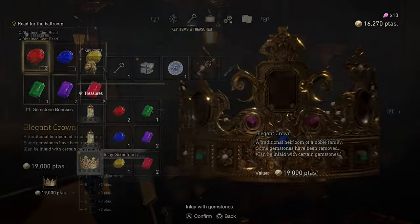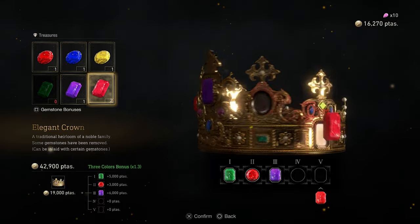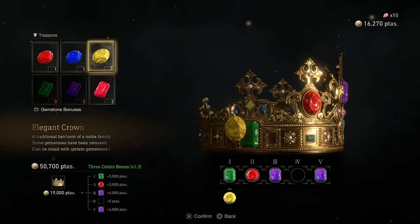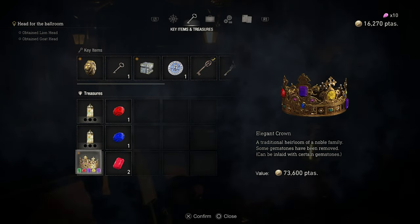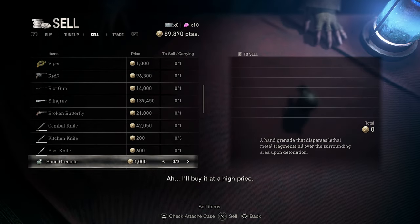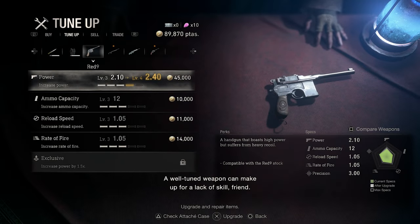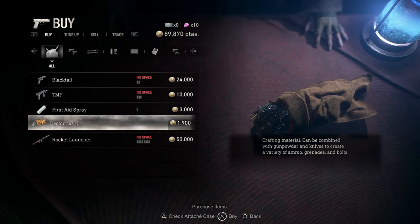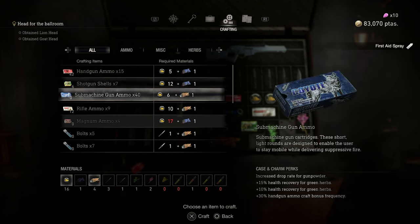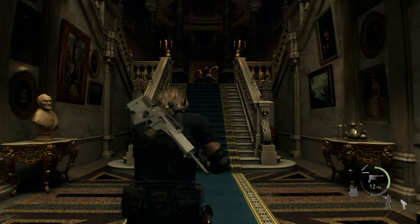Let's make this one — one here, one in the middle, one there. Let's use this one instead. 73 — that's big! I'll buy it at a high price. A well-tuned weapon can make up for a lack of skill, friend. Let's make some ammo first. Full ammo — that's pretty sufficient.